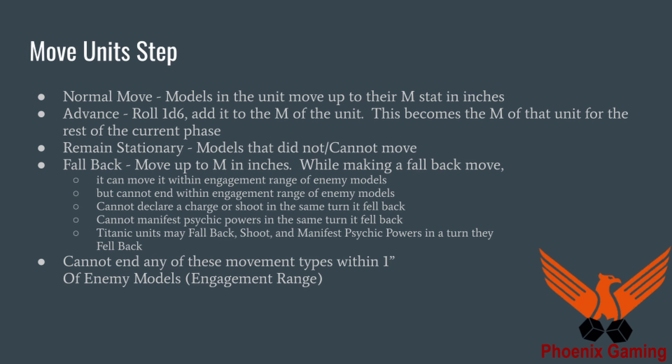Some titanic units can also charge — that's a data sheet rule. But just being titanic allows you to fall back and shoot and fall back and use psychic powers. You cannot end within one inch of any enemy models when performing any of these movements outside of remaining stationary. You can only get within an inch of enemy models through charging or other special interactions like a heroic intervention. Generally speaking in the movement phase, there's no way to get within an inch of enemy models outside of falling back.